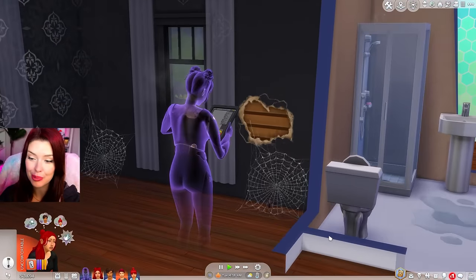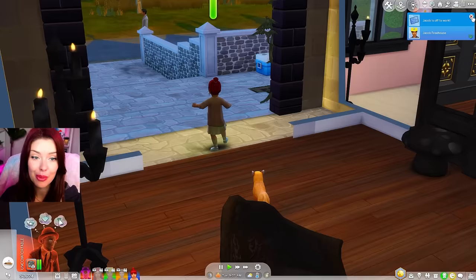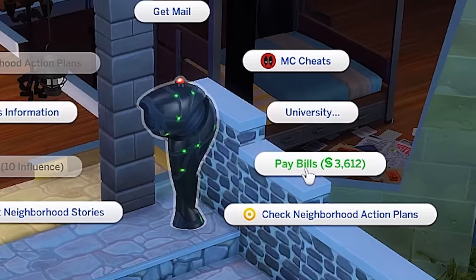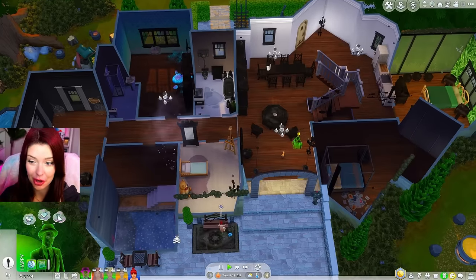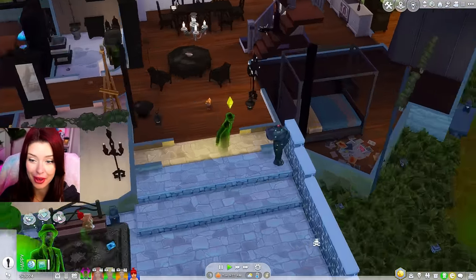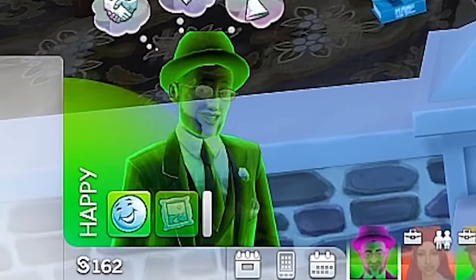I didn't mind them being here at first, but not when you're breaking my things. We have to pay our bills. How much is that going to be? The bills are going to take up the majority of the money that I have, but I guess we have to pay it. It looks like our lights actually already got turned off. We need to pay that right away. We're back to square one — $162.